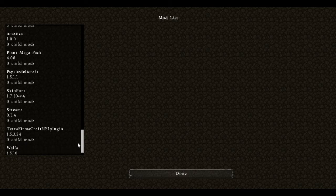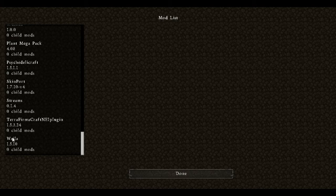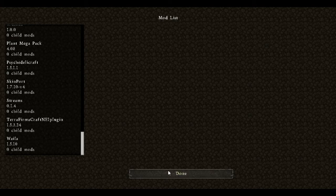We also have Skin Port, which allows us to use our Minecraft 1.8 skins here in Minecraft 1.7 — so all that hard work you put into your skin in 1.8, you'll have your full skin here in 1.7. We've got the Streams mod which gives us actual flowing rivers, the NEI plugin for TerraFirmaCraft, and Wyla — which is 'what am I looking at.' And that is the mod list. We are going to get back in the game.